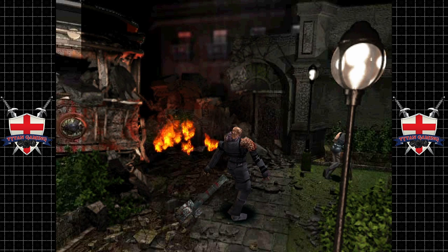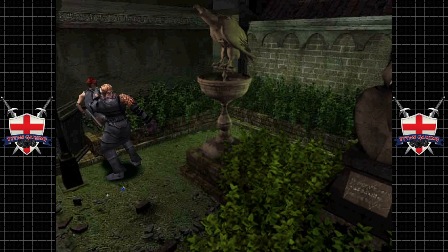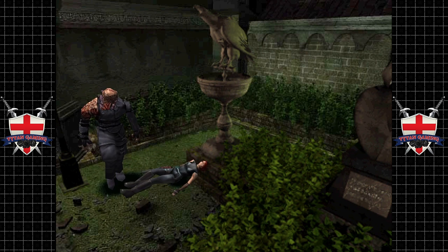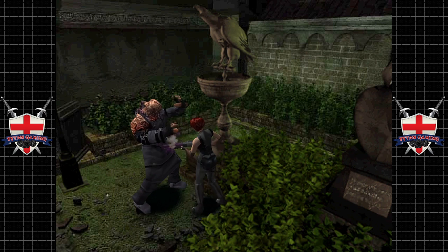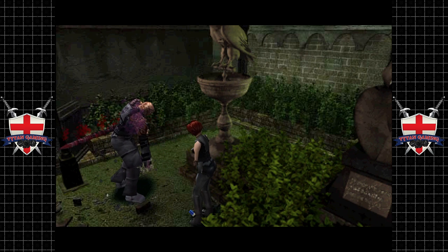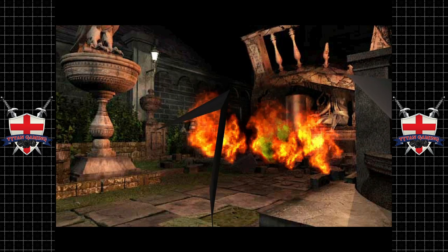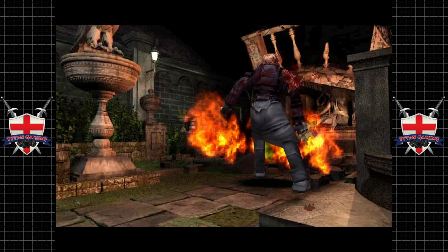Definitely not fantastic. Oh, his rocket launcher is empty. Nice. Come on, fucker. What you got? Yeah, you big old bag of penises. That's all you are, dude. Get the fuck off me. Take that to the gut. You got nothing, Nemi. You got nothing. Fuck off.